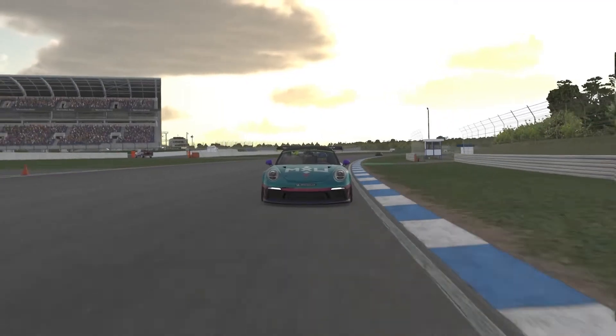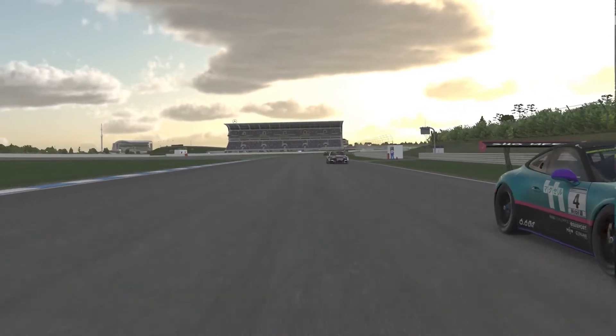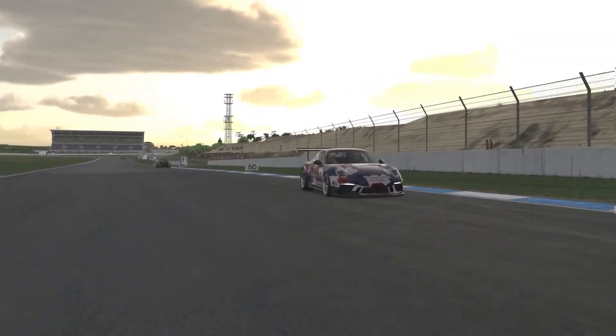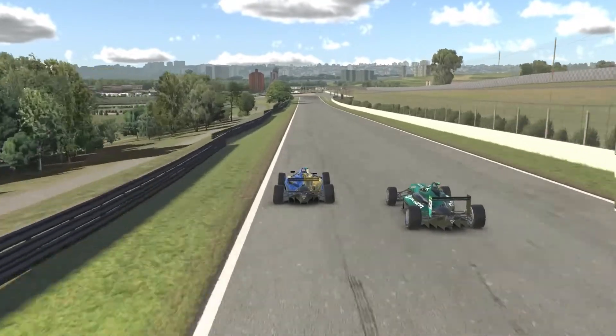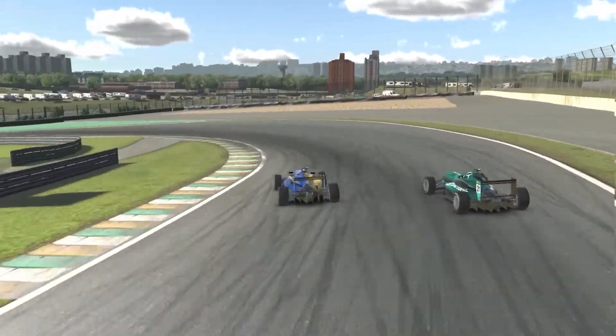What is blocking? Blocking is moving in reaction to the other driver's move, especially if you do more than one line change before the corner. If you think the driver intends to try an overtake, you can bring the car to the inside before they even do the move to force them to go to the outside. Remember that if they decide to go on the outside, you can go back a little bit to the outside too, to have a better racing line, always giving them one car space.